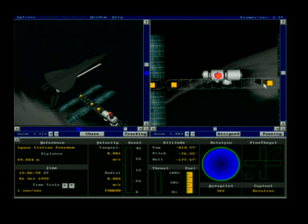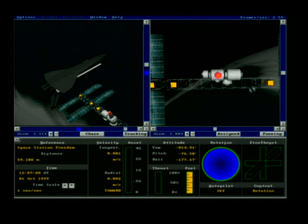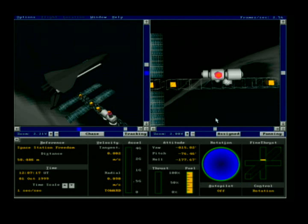We should technically be staying put in the center. Our tangential speed is 0.01 — practically nothing — and our speed toward the station is 0.082 meters per second. I'm going to increase that slightly. Notice as we increase radial speed, the tangential speed increases a little bit.